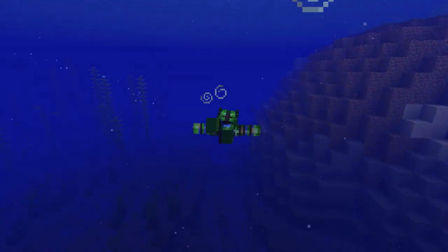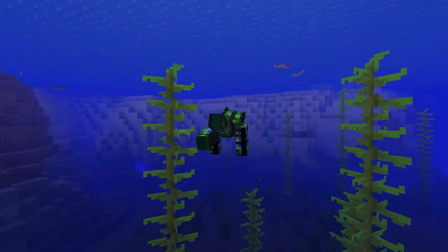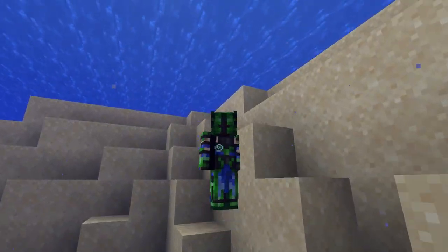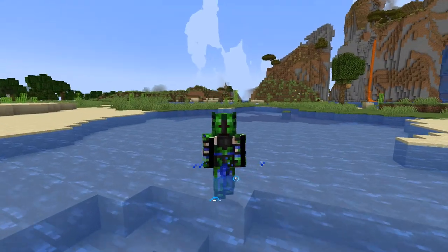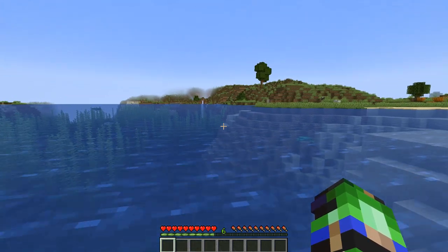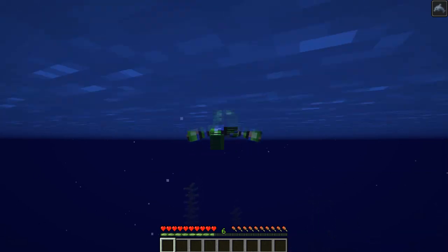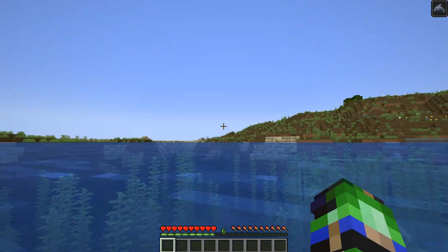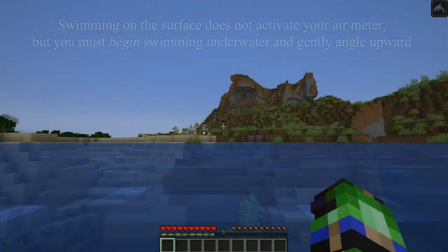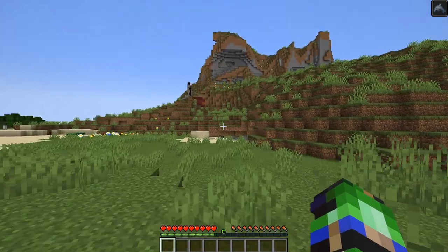To swim, activate the button that you would use to sprint, or on keyboard and mouse, this is double-tapping the forward key. When you release it, you should be able to wade normally again. If you don't have a boat, you can still travel at roughly the same speed with very little problem — you can actually swim on the surface of the water as long as you keep your eyes properly level with the horizon. Having a dolphin nearby may also give you a status effect that increases your swimming speed.